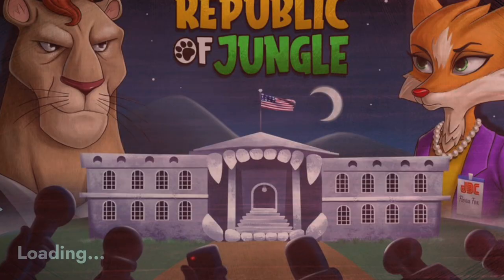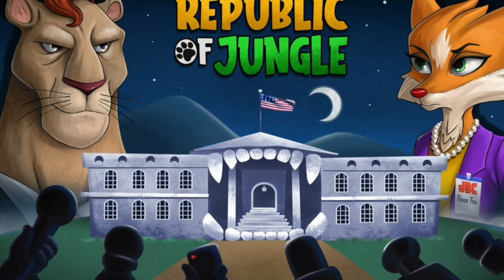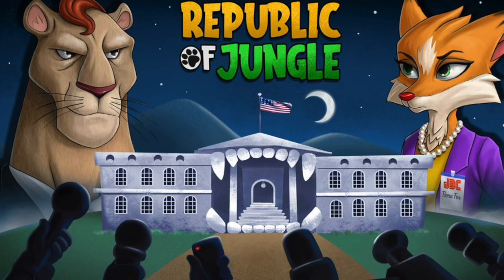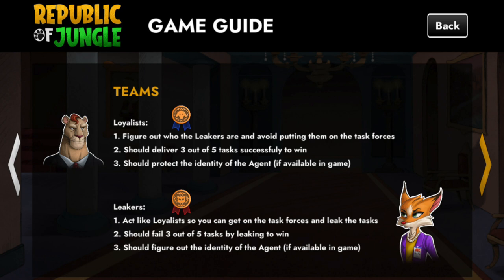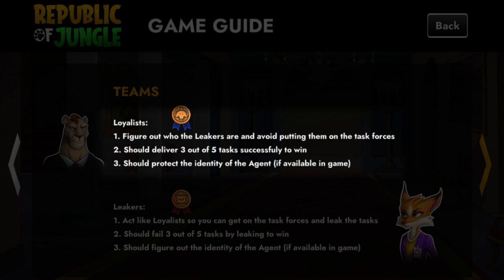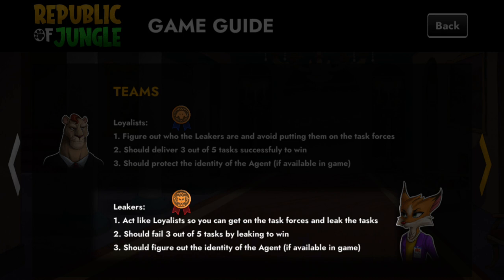Republic of Jungle is a social deduction game full of discussion, deception, accusation, and logic deduction — and they're all equally important and part of the fun. In the game you'll find yourself on one of two teams secretly: you're either the loyalists or the leakers. If you're a loyalist, you're trying to figure out who the leakers are and avoid putting them on task forces. The loyalists are trying to deliver three of the five tasks to win, while also protecting the identity of the agent.